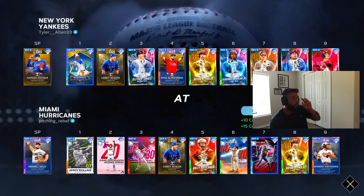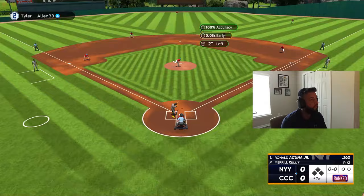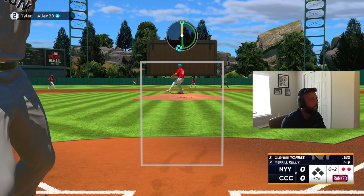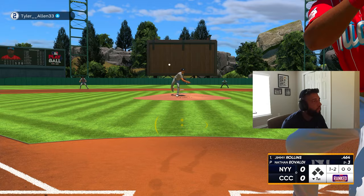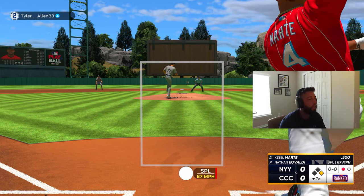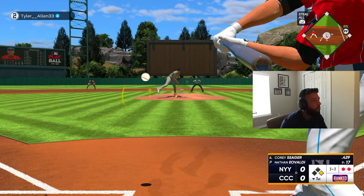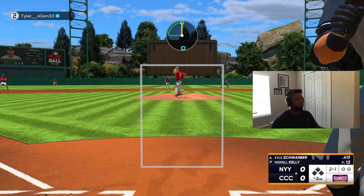Game three coming up. Opponent is Tyler underscore Allen, he's got Nathan Eovaldi on the bump — we're gonna have Merrill Kelly on the bump for us. First pitch swinging, one pitch one out, let's go. Good inning — three up three down. Let's go hit. That's gonna be down the line — Jimmy Rollins is just that dude. That's gonna be a single, just a little single. Gotta be better man. Base hit, let's go — good swing. Damn, just right at him, at least he's been getting results.